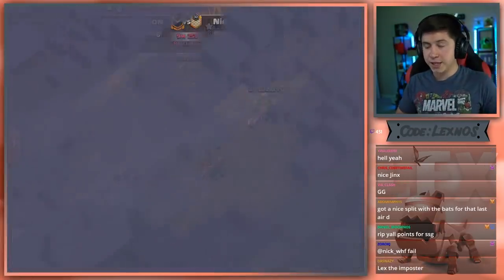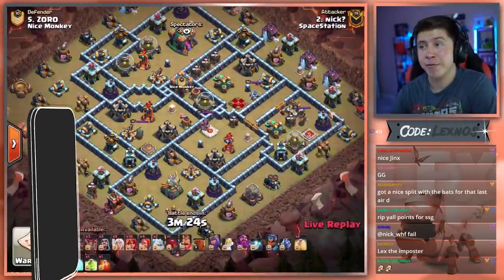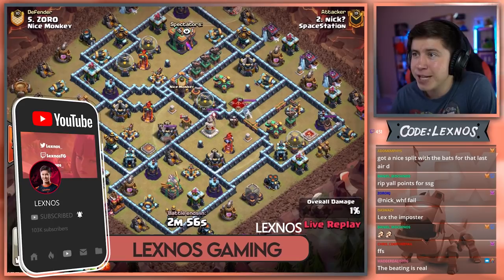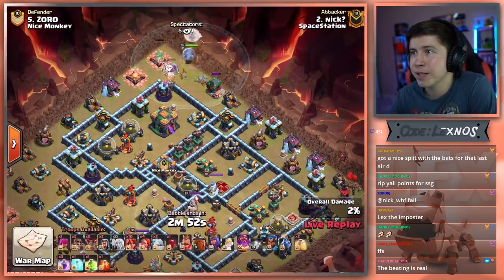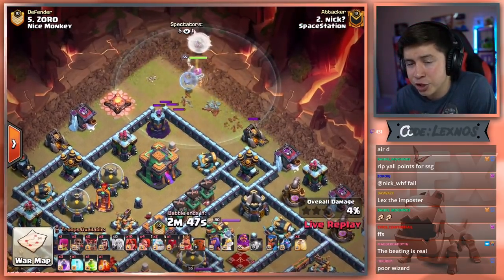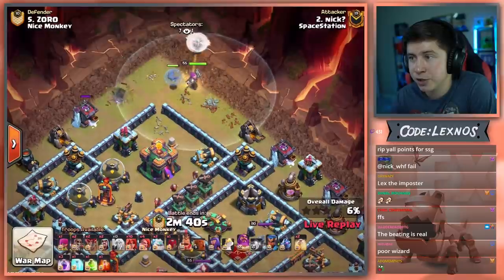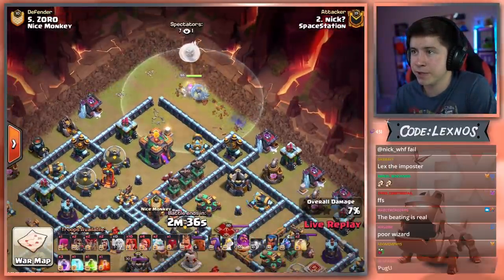Nick is in with the fourth attack for Spacestation — he needs to triple if we're going to win this match. He's bringing Valkyries and Super Valks. Nick, you're an air attacker — oh no, what is he doing? Starts off with a Warden Walk on the top side of the base, going to charge the Town Hall nice and early. He's got two heals, a Jump Spell, and two Super Wall Breakers. I'm very scared to see Nick use Valkyries — I don't know if I've ever seen this before.